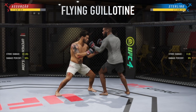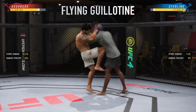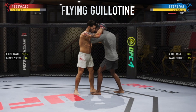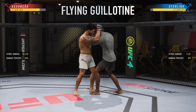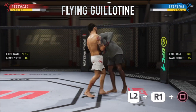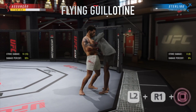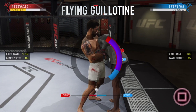To do a flying guillotine choke, once again you need to initiate the clinch by holding R1 and pressing the jab button. From here you need to transition into the tie clinch and you do that by throwing any knee — you can press X or circle to do that — and then once you're in the tie clinch hold L2, R1 and press square. This will take you into a headlock position on your opponent, and from here at any point press square and you'll initiate the choke submission.